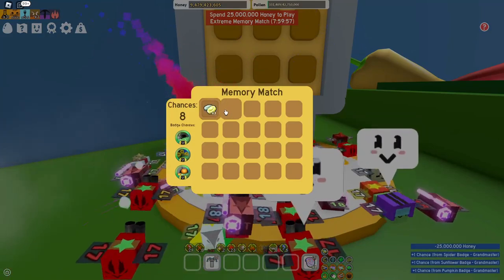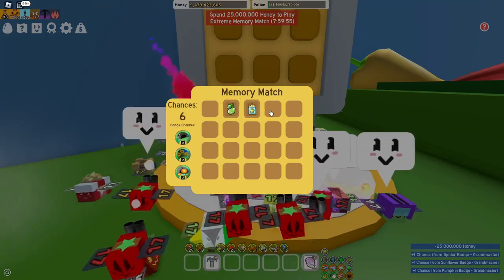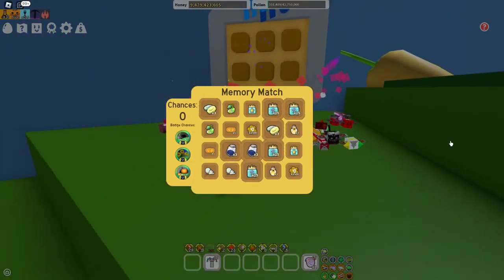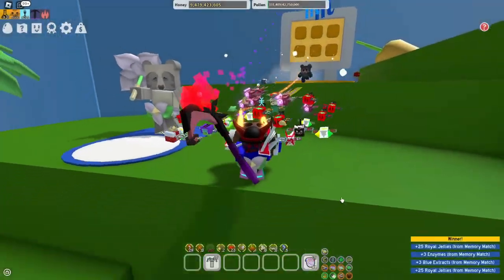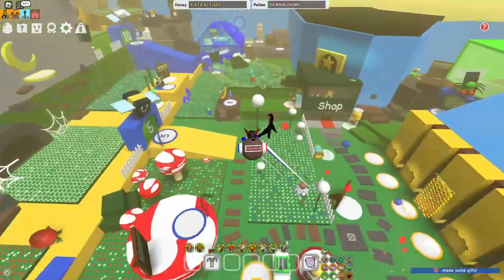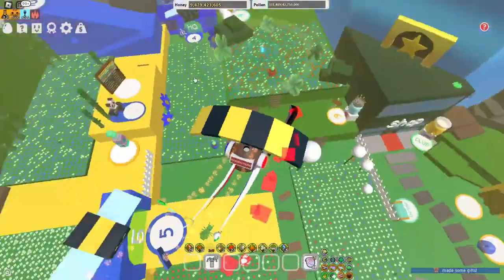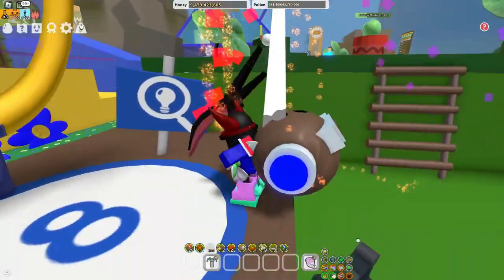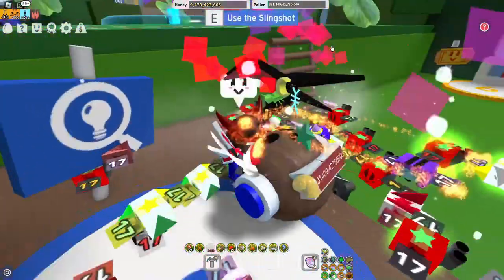Another way is the Extreme Memory Match — it's pretty hard, but if you're lucky you might be able to get it. As you can see there's no gold egg here, but I did get quite a lot of loot, so always do memory matches. Also, if you guys farm leaves on Clover Field, you have a chance of getting a gold egg there too.